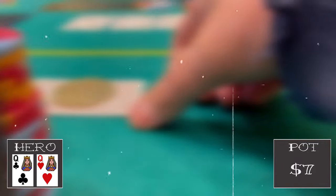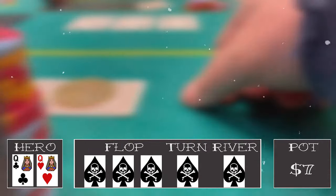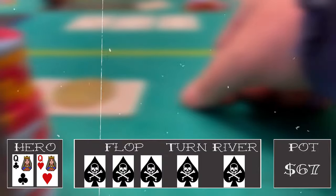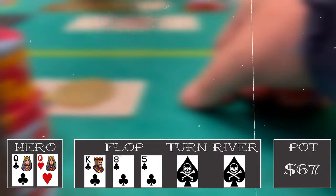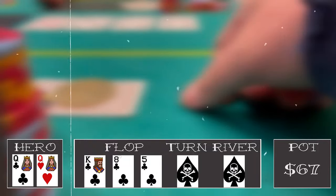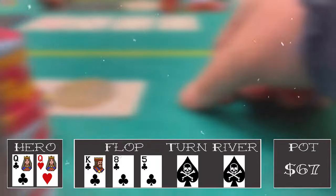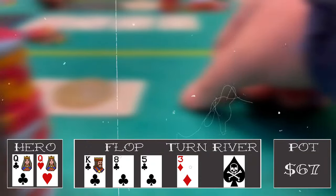After that bluff we go card dead for a couple orbits, then look down at pocket queens under the gun. We raise to 20; under-the-gun plus two and a middle position player both call. With 67 in the pot the flop comes king of clubs, eight of clubs, five of clubs. We have the queen of clubs, but we don't want to blow up the pot just to find out someone has the ace of clubs, so we check and it checks through. The turn is the three of diamonds — a good card for us. We bet 30 and both players fold.